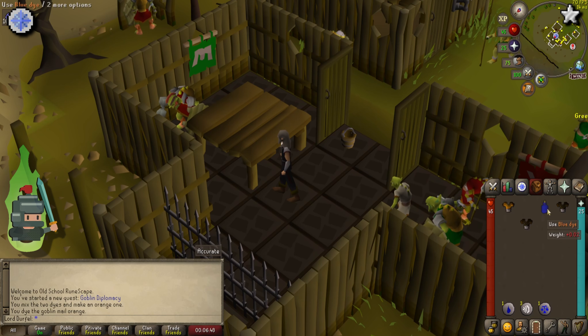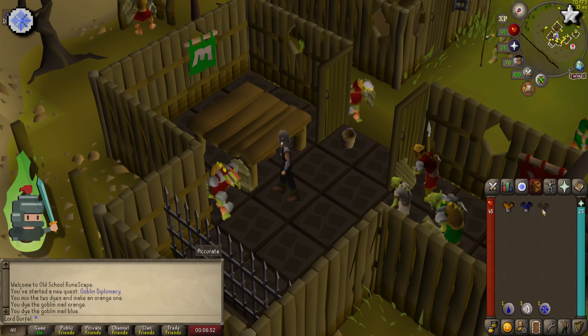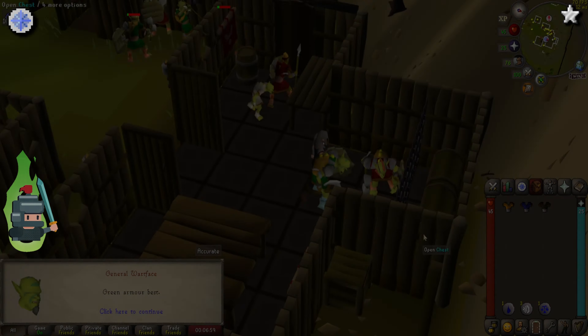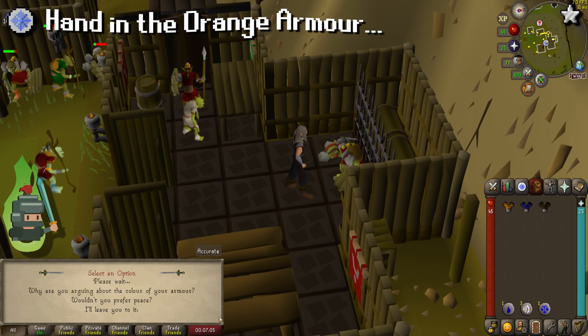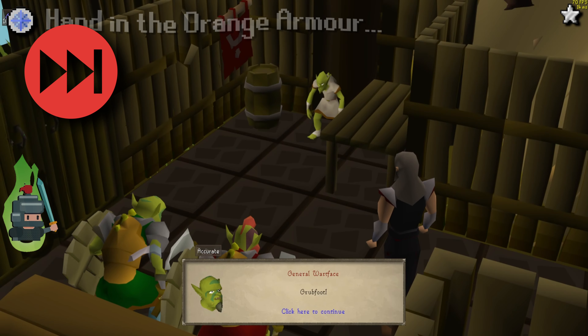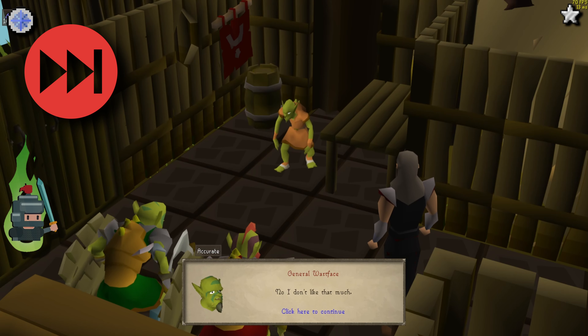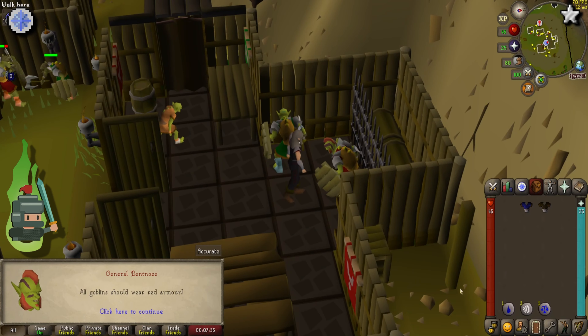Now that we have all our goblin mails, head back to the General's house. Once there, combine the red and yellow dyes together to make an orange dye, then use it on one of the mails. After that, use the blue dye on another of the mails. This should mean we now have a blue goblin mail, an orange goblin mail, and a standard brown goblin mail.